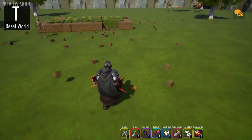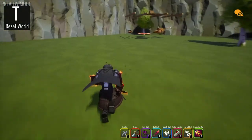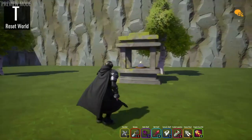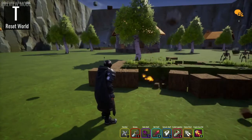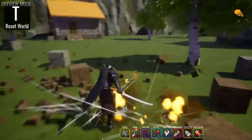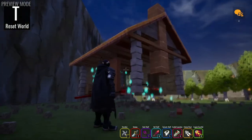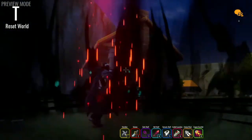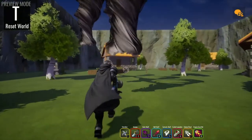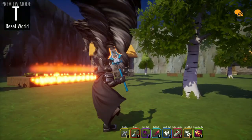If you ever want to reset the world, in the upper right-hand corner you'll see a reset world button marked as T. You literally just hit T, the world resets, and you are good to go. You can get right back to destroying the world in whatever crazy ways you want — whether that be with swords, flying, dark staves, tornadoes, or just using the powers of hell to devastate entire buildings. Or you can attempt to break the game by firing off as many tornadoes as you possibly can, and seeing whether your computer can even handle it.